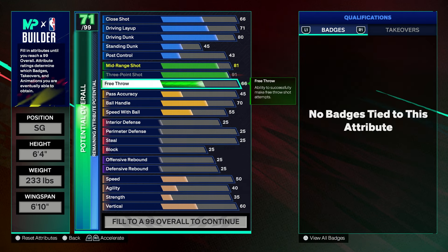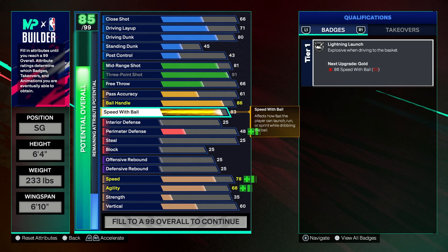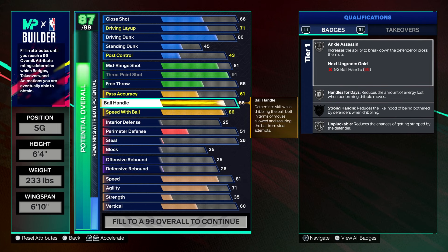Your ball handle goes to an 86 — make sure you put that at 86. Your speed with ball is also 86. You'll have Gold Lightning Launch, so you can already dunk pretty decently, shoot very well, and dribble well on this build. You get Silver Ankle Assassin, Silver Handles for Days, Silver Unpluckable, and Gold Lightning Launch.